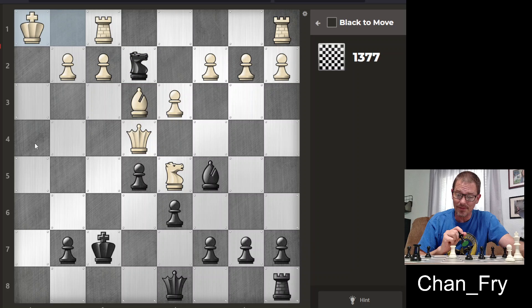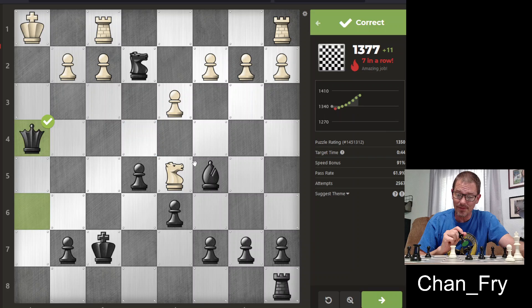Now the question is, do I use this piece or this one? And does it matter? Well, the first idea is really bad because of where their queen is, so this has to be it. And that's checkmate.